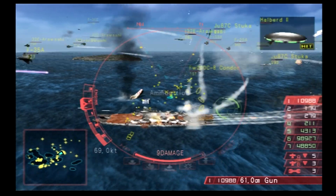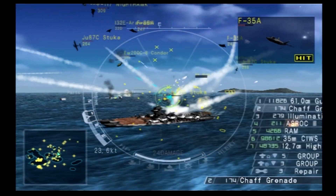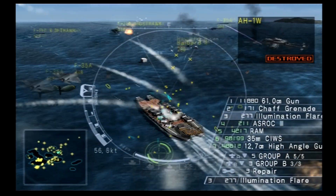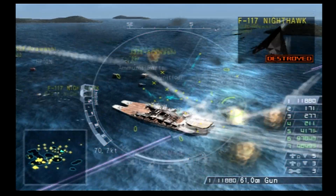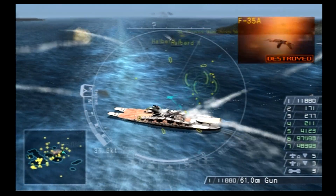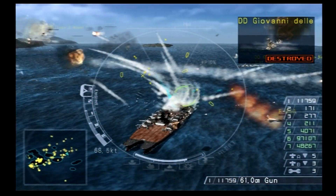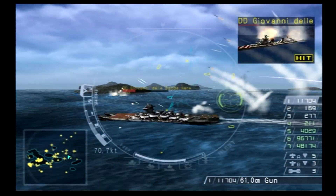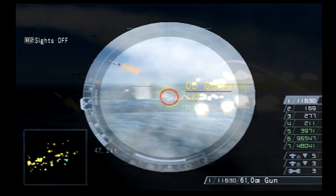I'll just zoom this camera out so you can see. We need to go find out where all these aircraft are coming from. Oh yeah, there's carriers - that's right. Hard over to starboard - yes, got it. Hard over to port. Got that health crate. I think I missed it. It's only a 10% health crate, so it's not absolutely insanely good. I need to be keeping up with these destroyers though - making sure I kill them as soon as they get close to me. Fumbling my buttons just a little.